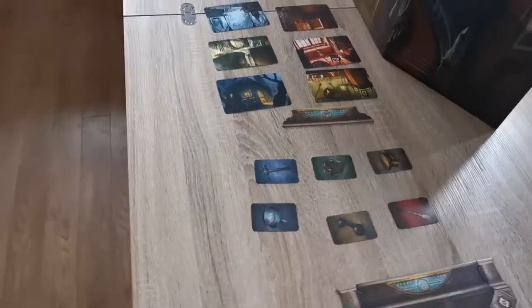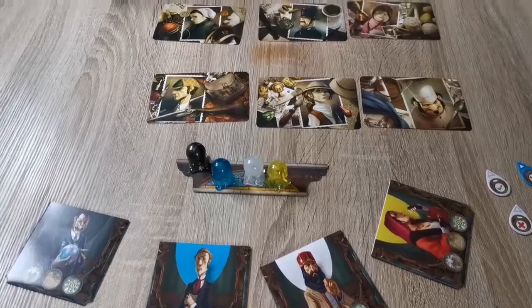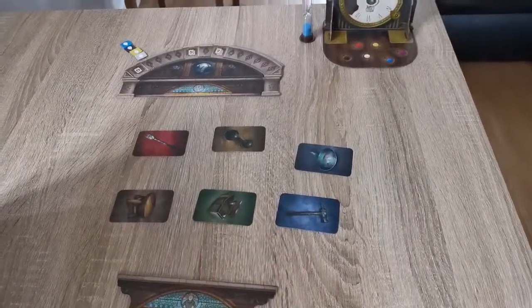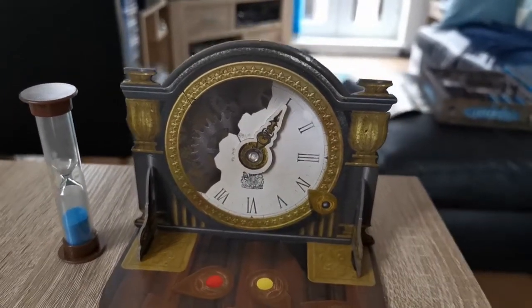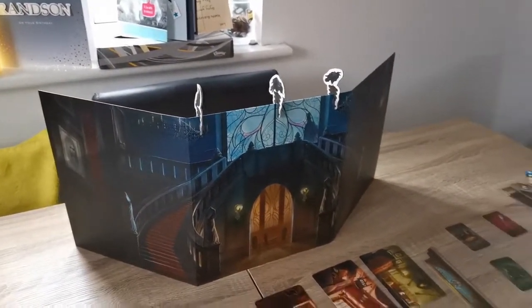For the players, their goal is to guess the killer, their location, and the weapon before the clock reaches seven rounds. The way they do this is by getting clues from the mute ghost, which are hidden behind the screen.